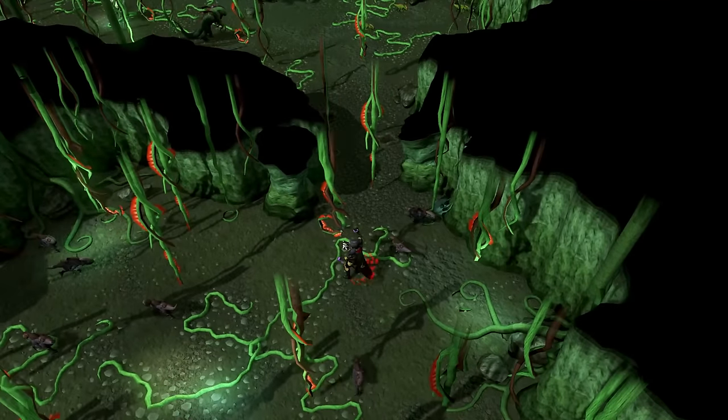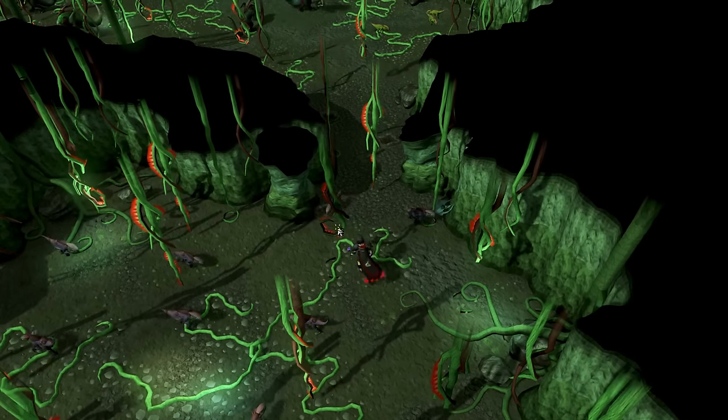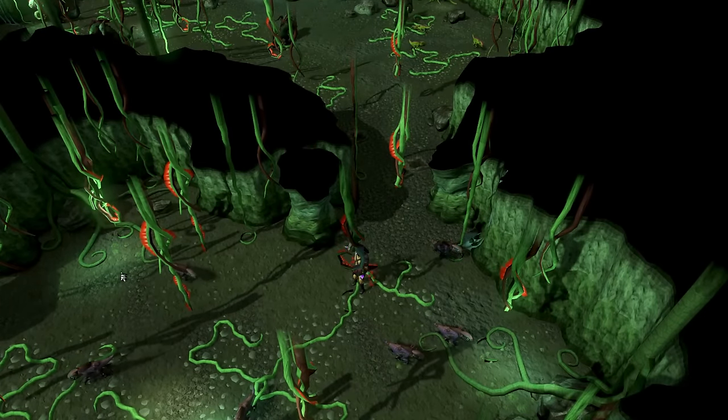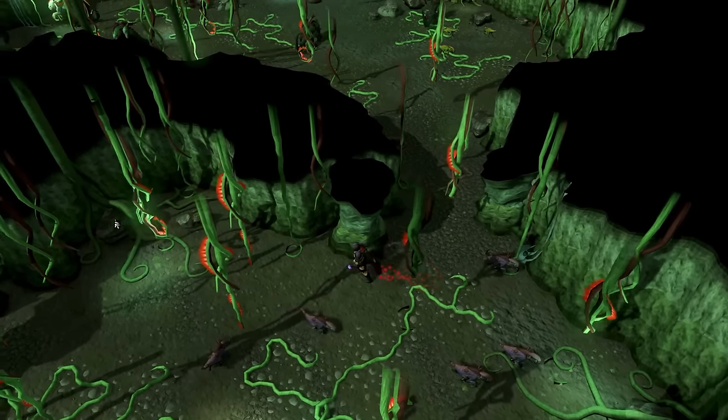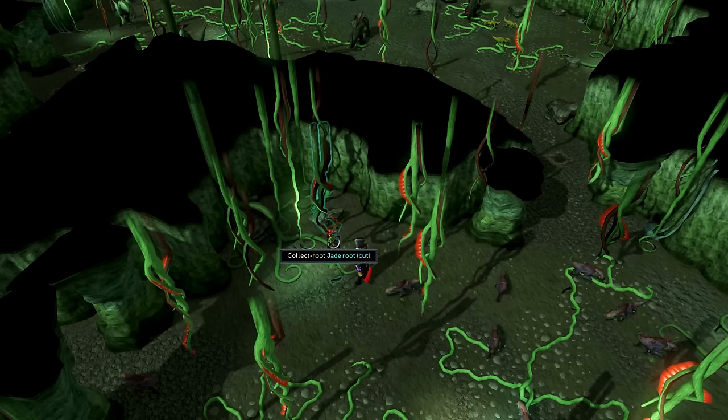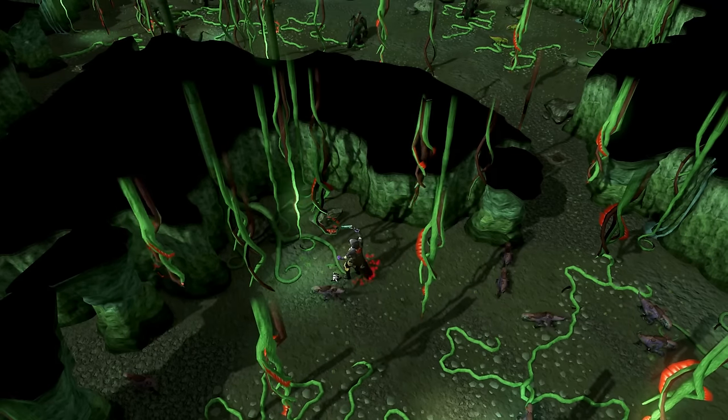While only about 60,000 Woodcutting experience per hour, you can gain up to 600,000 Firemaking experience per hour by chopping curly roots in the Jadinko Lair. You do need the Always Adze Relic Power for this, and it's a very click-intensive method, but if you want to train Woodcutting and Firemaking at the same time, this is the best Firemaking experience per hour when training Woodcutting.